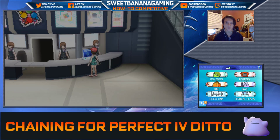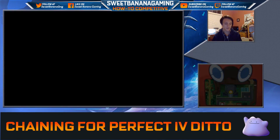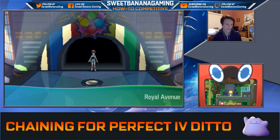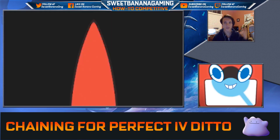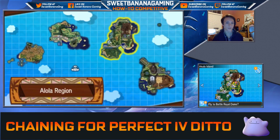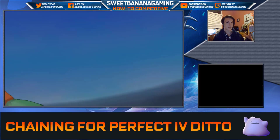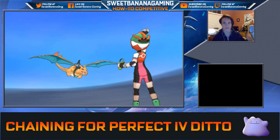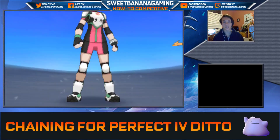You're going to want Pokeballs, obviously. Another thing I like to have is a way to keep track of your chain. I have a counter app, but you can just keep track of how much PP is depleted on your Pokemon — that's an equally good strategy. We're going to fly to Mount Hokulani, because this is where you want to go to chain for Ditto.